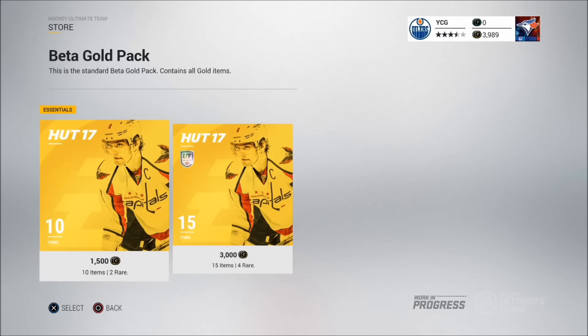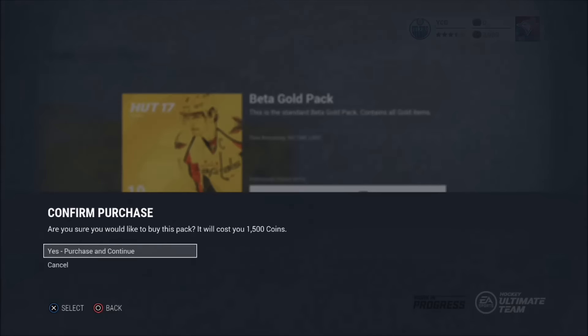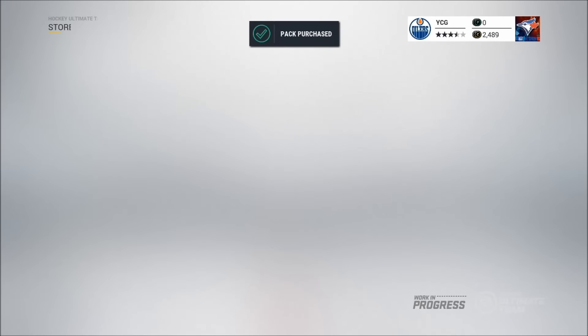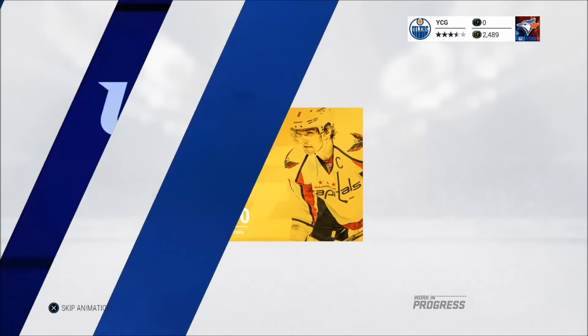I've got 3900 coins, so it's time to get two of these beta gold packs ready to go. Purchase and continue, and open now — let's see what we can end up pulling. Ten items for gold rares.